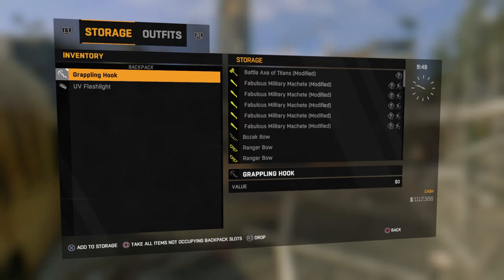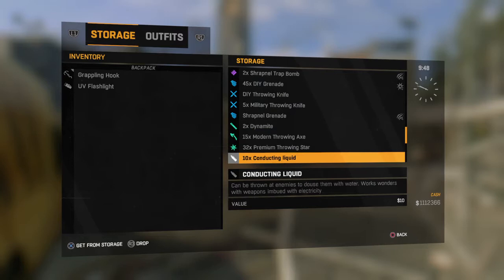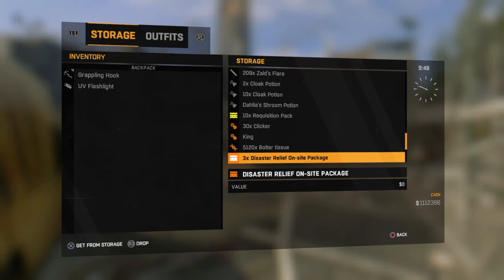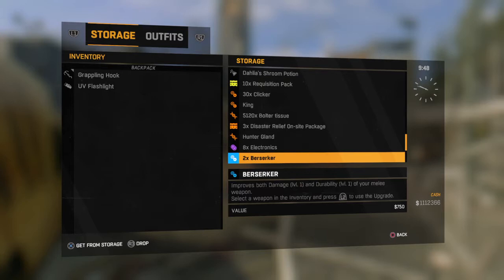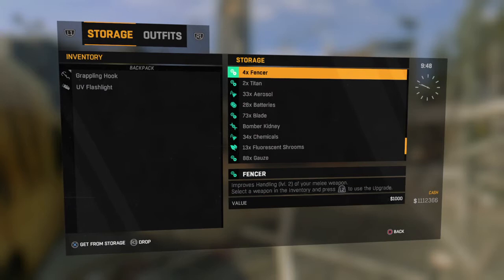But like I said, I figured out a way to take everything and put it in your storage. So now we can go down to the high-valued item that a lot of people use to get their league rank up. And notice that everything is in here — my modifications, my bloater tissue, my disaster relief packages, everything is in here. So now I can dupe whatever I want: military, med kits, everything.